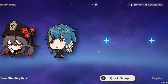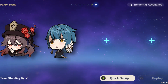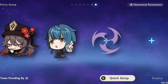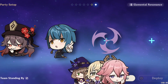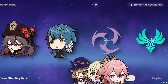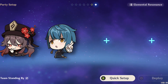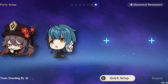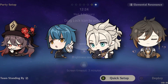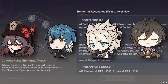Another comp you can run Hu Tao in is an over-vape comp: Hu Tao, Xingqiu, an Electro character, and a flex character. The Electro character can be an off-field character like Lisa, Fischl, or Yae Miko. The flex slot can be an Anemo CC character like Venti, or a shielder like Diona or Zhongli. Before Yelan was introduced, a popular comp was Hu Tao with Xingqiu and double Geo — mainly Albedo and Zhongli — for off-field damage, shielding, and Geo resonance.